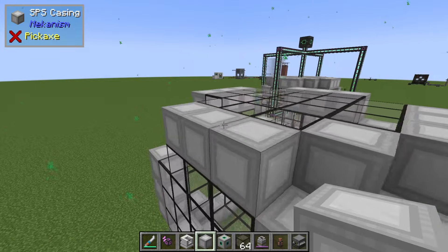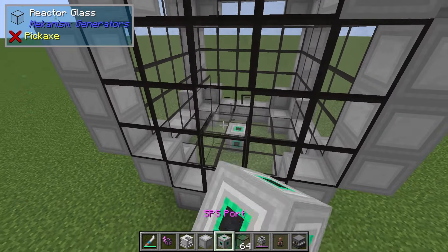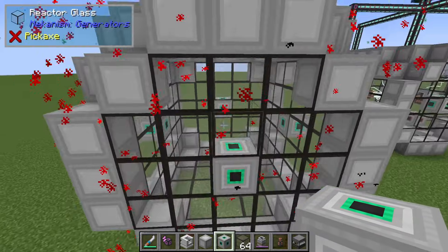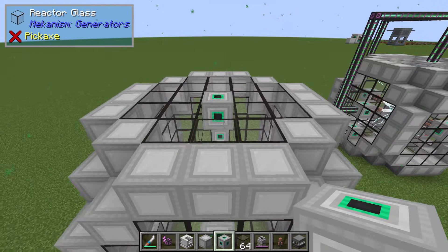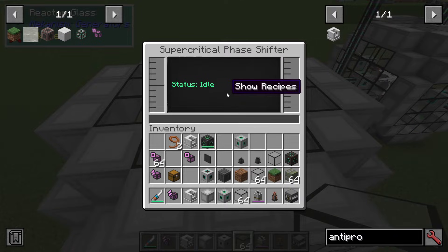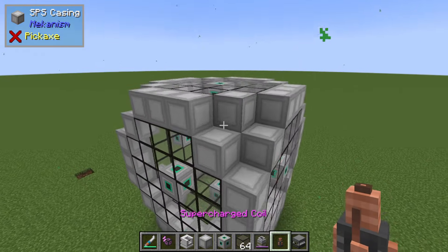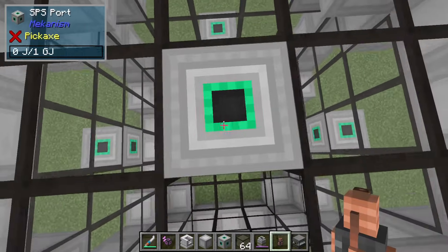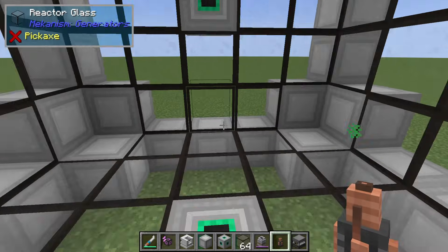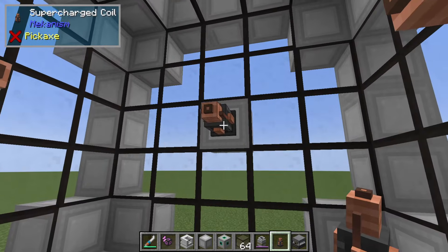And then you can see how we just fill in these corners. Now the Super Critical Phase Shifter is done. However, I would advise to put ports in every middle one — so the bottom, the sides, and the top. And you can see when it's complete, because it'll have red dots like that. You can right-click anywhere on it to see inside it, which is a pretty simple interface. You basically then need to give power to every single port. You also need to make some supercharged coils, which again needs polonium, lasers, ultimate control circuits, and copper. And you're going to put that on each of the ports like this. So these are supercharged coils.